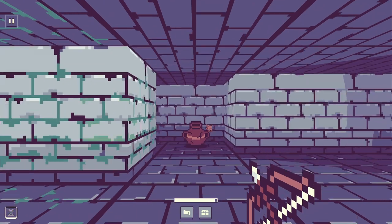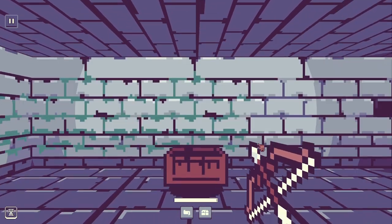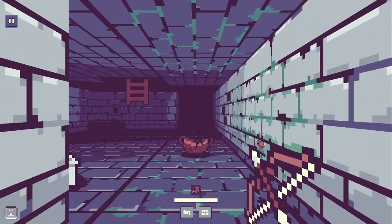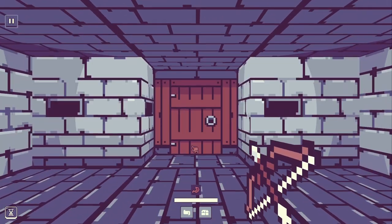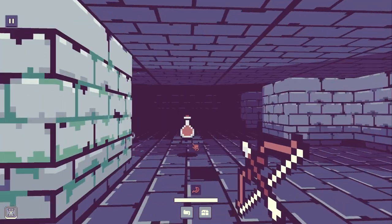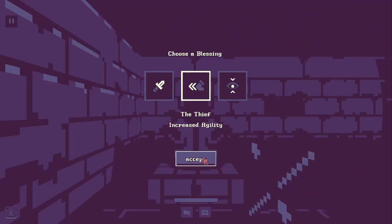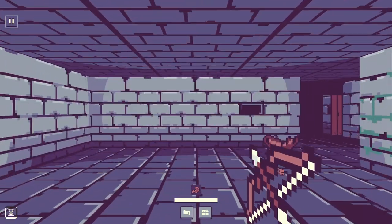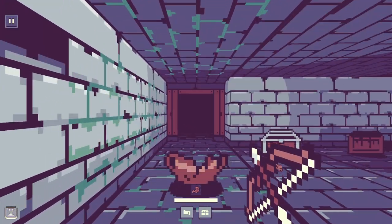We're finding some really good equipment this time. Looks like there's nothing over here — it's a dead end. Our dude is hungry again, but too bad. Turns out we had a key — I don't remember picking one up but it probably happened. Oh, I didn't know that enemies can proc traps — that's interesting. Okay, as promised: increased agility.